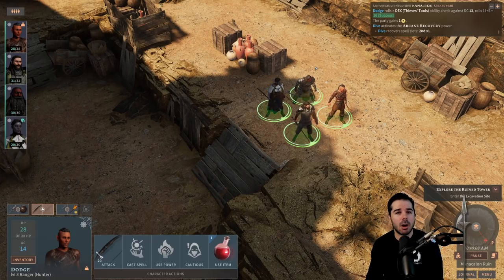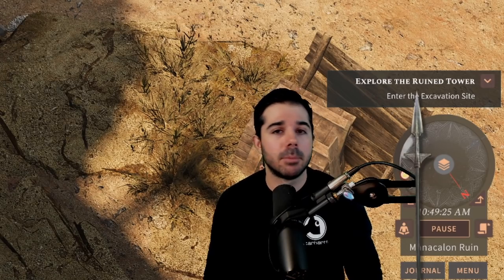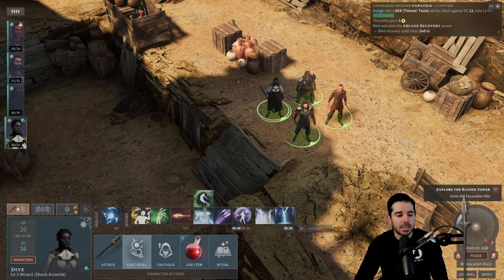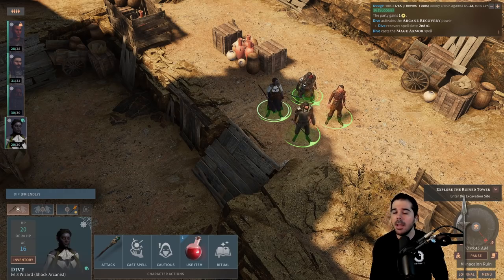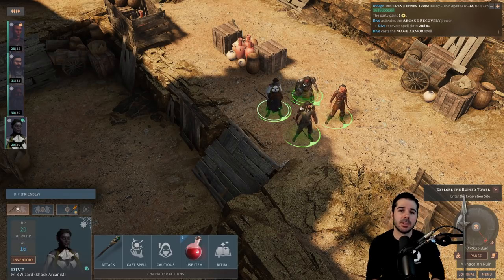One of the most common examples of these longer duration party buffs is the wizard's mage armor. Mage armor boosts a wizard's armor class up to 13 plus their dexterity modifier, and wizards typically don't have armor. With mage armor, you want to apply it the instant you come out of a long rest. Every time, right after I come out of a long rest, I apply mage armor, and then for the rest of the day my wizard's armor class is boosted. I don't have to waste that first round of combat buffing my wizard's AC.